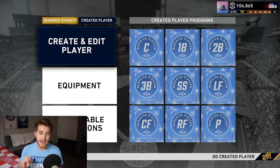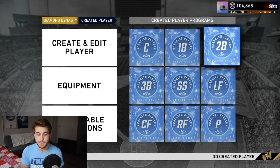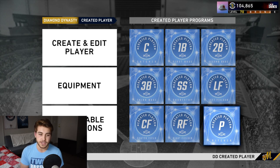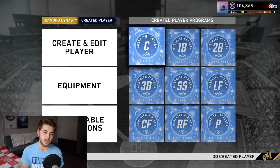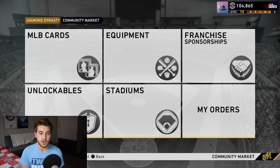First of all, you have to think of what position you are going to pick. I always think the best positions for your creative player are catcher, second base, shortstop, possibly center field just because it's a really good build — I know outfield is very crowded — and then pitcher if you want to do it. I usually end up doing a pitcher as well, but more often than not, catcher is where I primarily put it.